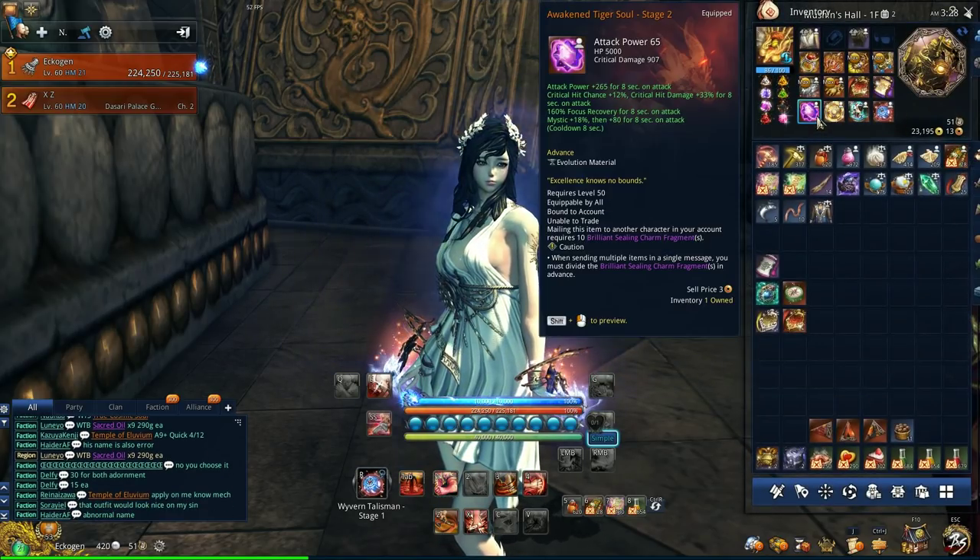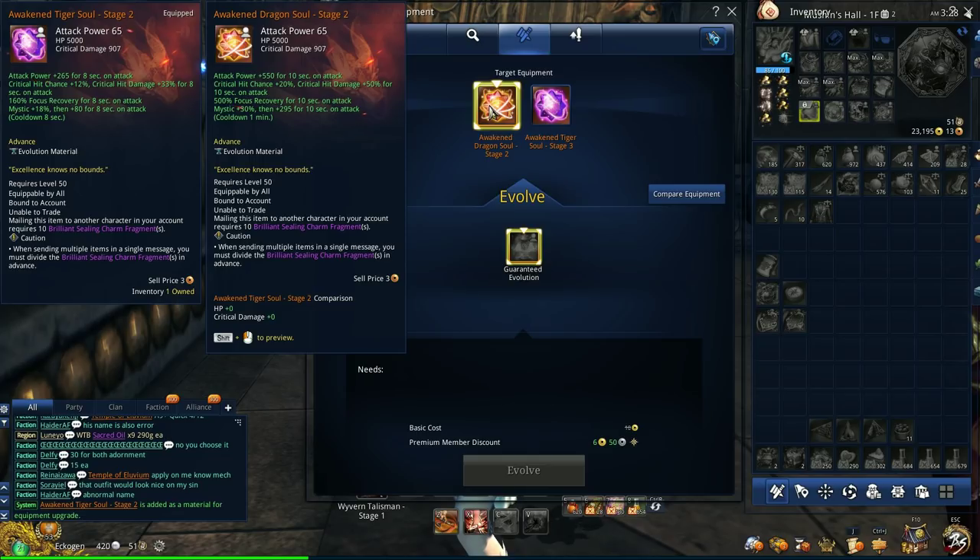Now onto the equipment. If you plan on playing the Iron Claw spec, you 100% need to go with the Long Soul, as it will sync with your wolf form.